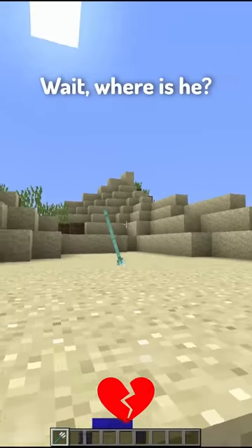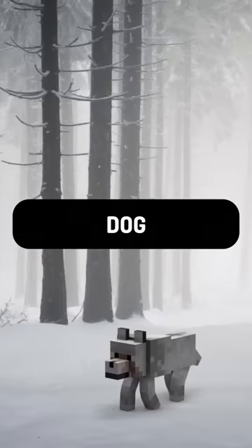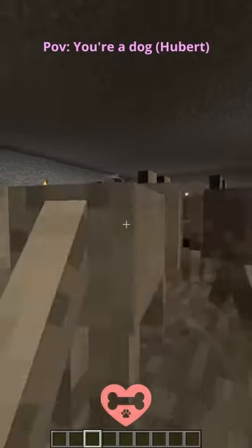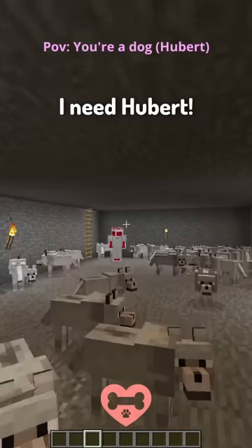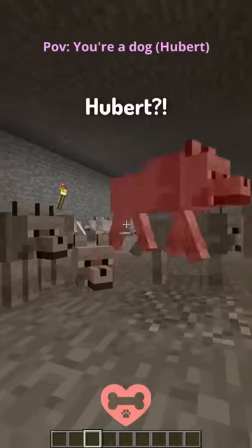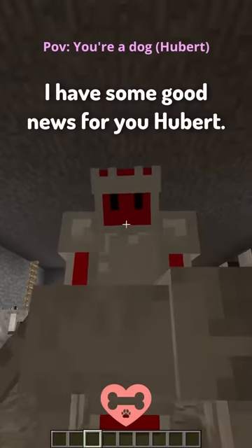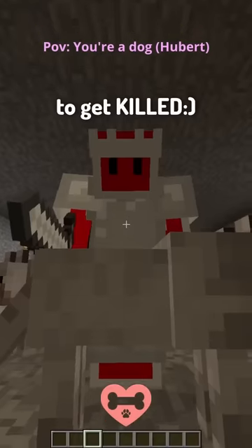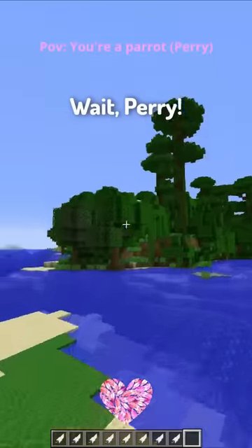Here are some POVs of some pets in Minecraft. Dog. Hello doggos, I'm back — where's Hoober? I need Hoober, I need to see you. Where are you, Hoober? Oh there you are Hoober, I have some good news for you — you're the chosen one to get killed. Bye Hoober.